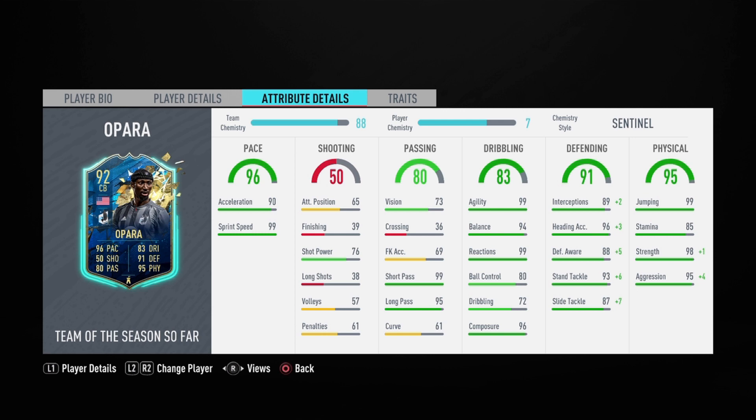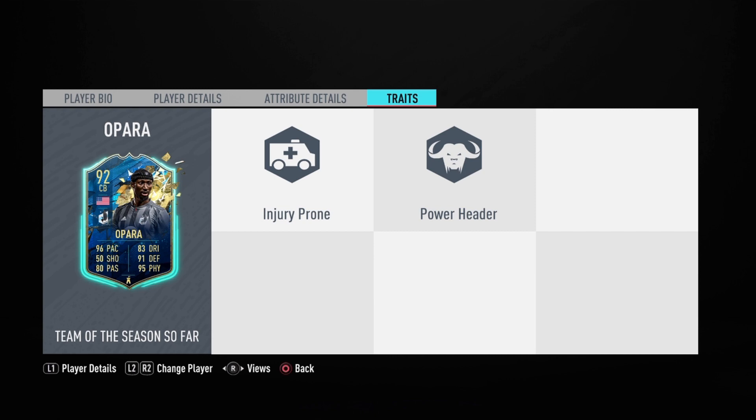On to his best stats aside from pace — defending at 91: 89 interceptions, 88 defensive awareness, and 93 standing tackle. I put a Sentinel on him to max out that defending and make him more of a wall. Lastly, the physical: 99 jumping, 85 stamina, 98 strength, and 95 aggression — he basically has the physical stats maxed out. This is going to be a problem to get through.